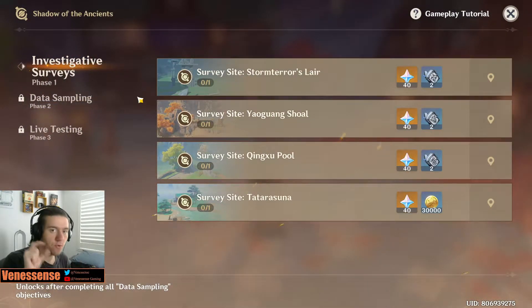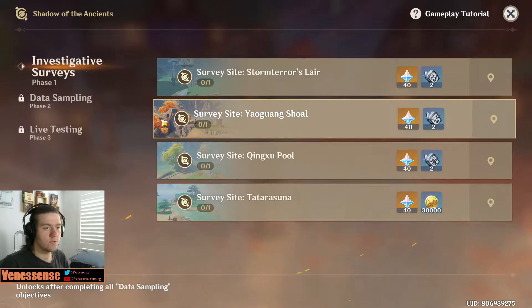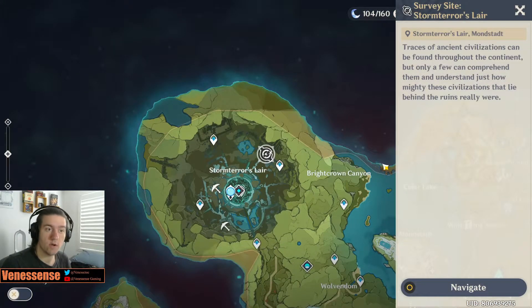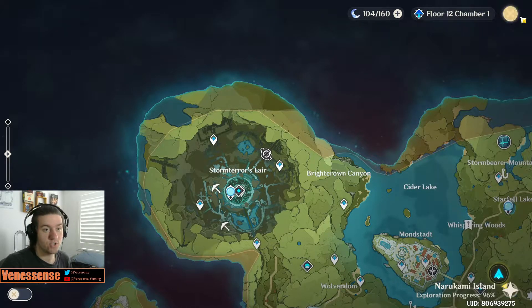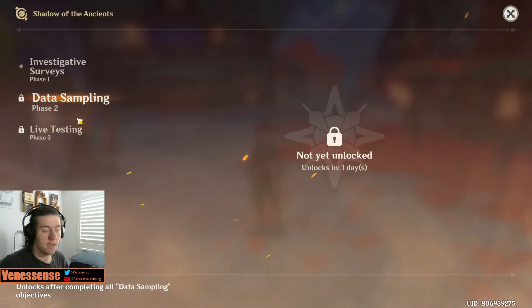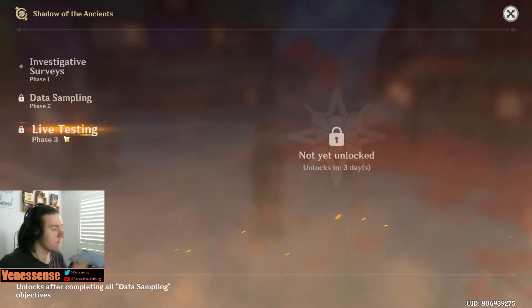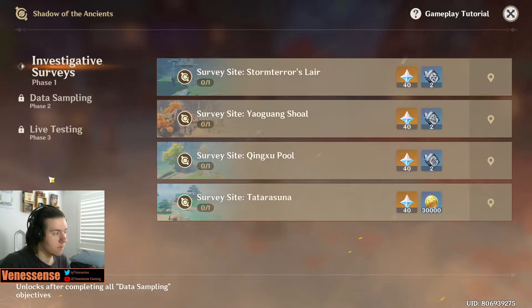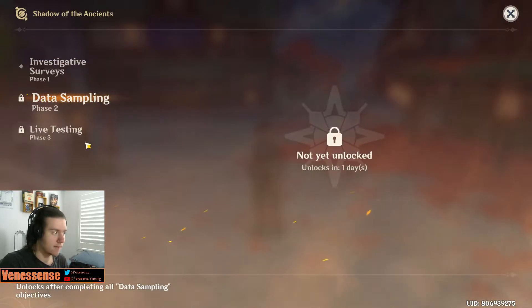Jumping into the event details, there's a small introduction quest where you have to go kill a Ruin Grader. Once you do that and talk to Catherine a few times, and then Hussini in Ritou Island, you get given a certain item in your bag and this menu, which is the Investigate the Surveys. You can click on wherever these things are and it will tell you to go there. There are three different phases coming out at three different times — the next in two days, and then another in four days, so pretty much a week's worth of events.